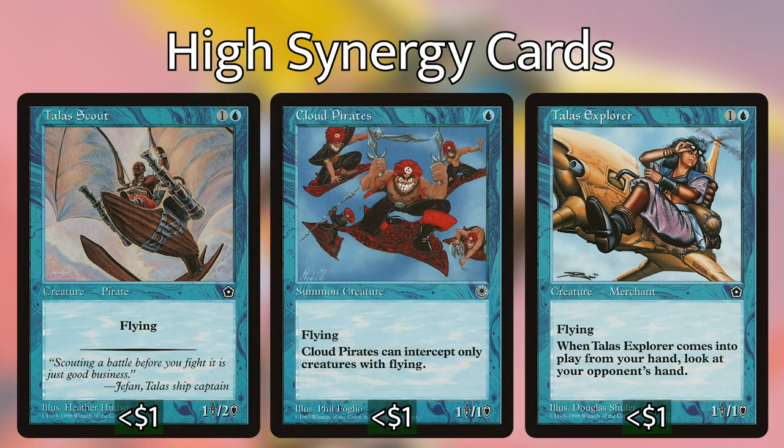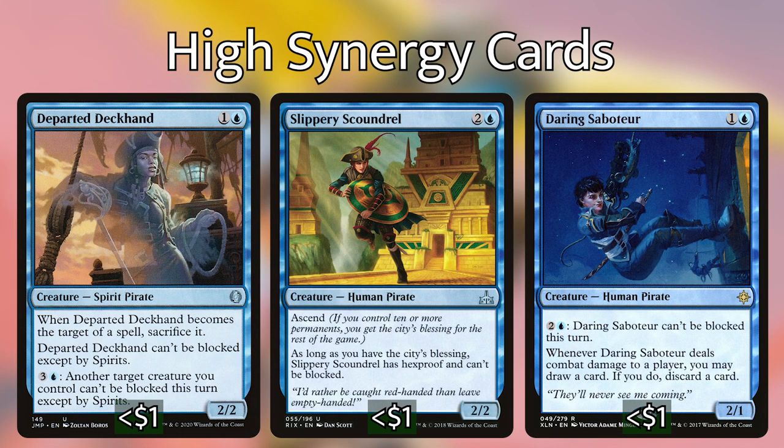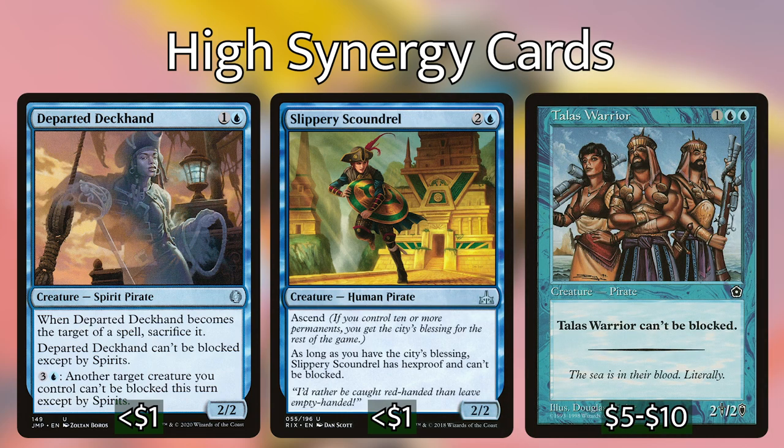All of these have updated typing and are indeed pirates if they didn't already have that type. We've also got unblockable pirates in the form of Daring Saboteur, Departed Deckhand, Slippery Scoundrel — that's as long as you have the city's blessing — and Talus Warrior. I suggest using Magic's card database, Gatherer, to search for other pirates you'll want to include in your Malcolm deck.